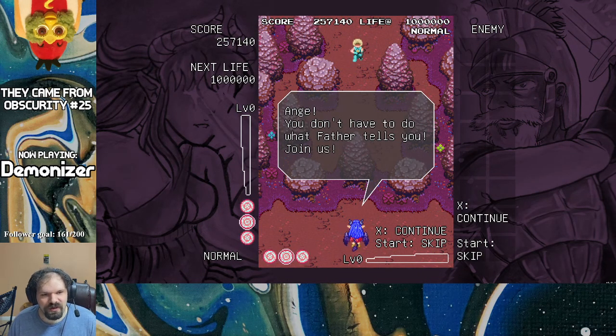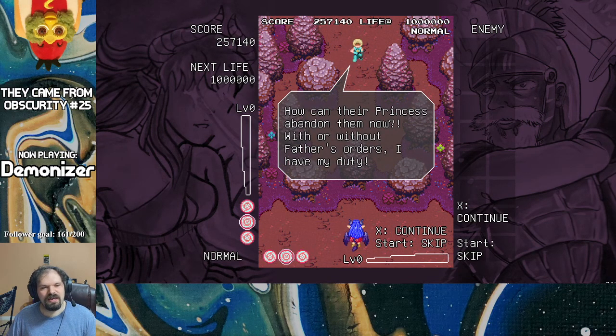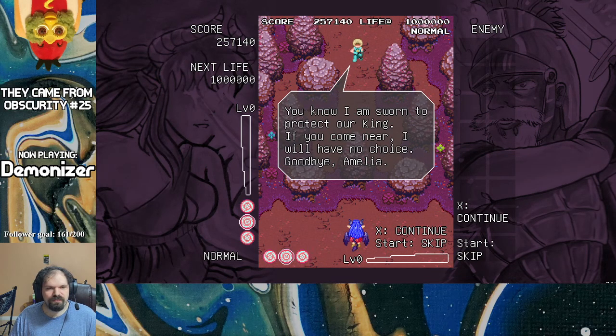Ainge, you don't have to do what Father tells you. Join us. Our kingdom is dying — people sick and starving, girls turning into demons and monsters. How can their princess abandon them now? With or without Father's orders, I have my duty. I gotta remember I have the bombs too. My sister would never do this. He's put a spell on you or something. You know I'm sworn to the Projector King. If you come near, I will have no choice. Goodbye, Amelia.